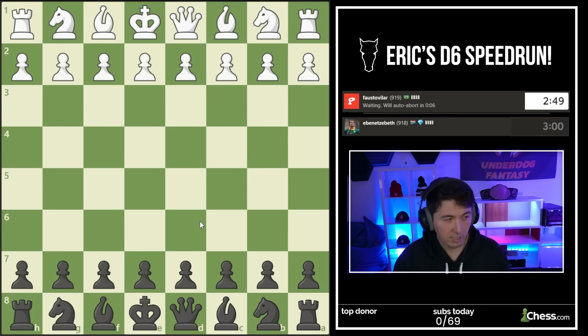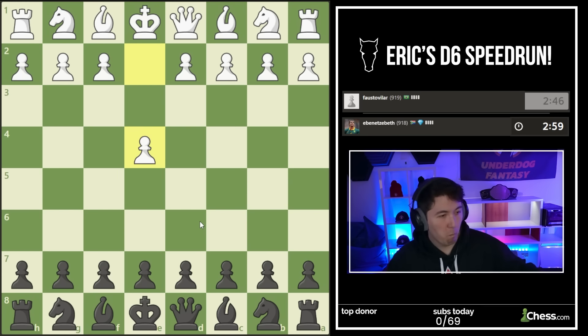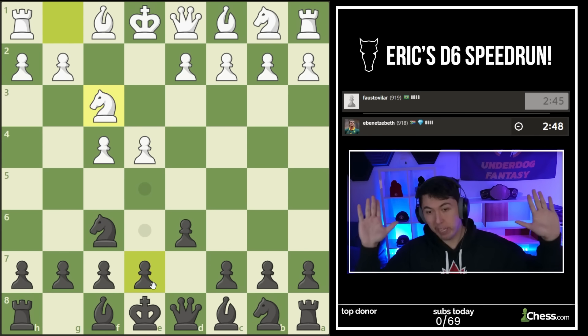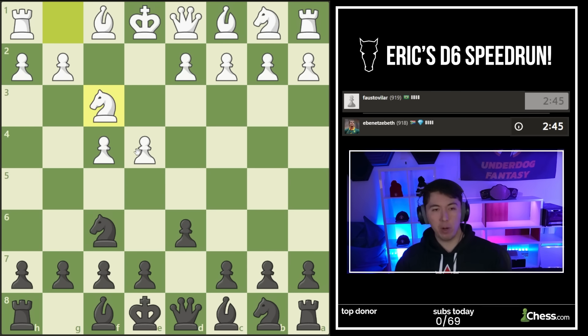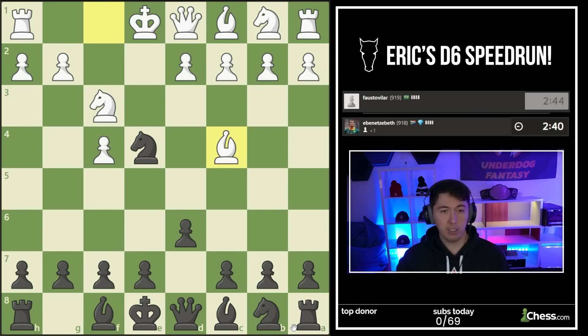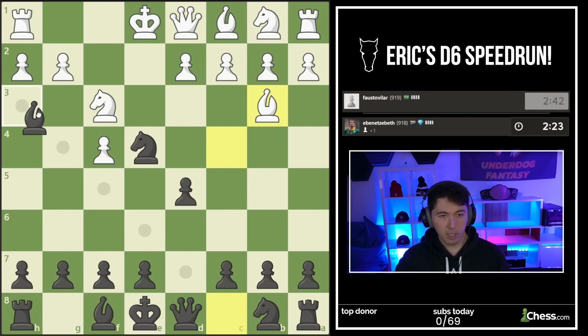D6 here. F4 - we haven't encountered that. I like the setup actually. First things first - let's tickle the pawn. We've won so many pawns this speedrun because people just don't pay attention to Knight F6 and they hang a pawn. I'm pretty happy with that extra pawn - now let's block this bishop and develop this bishop.